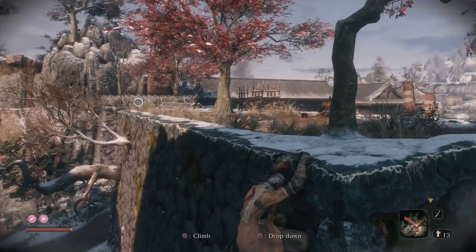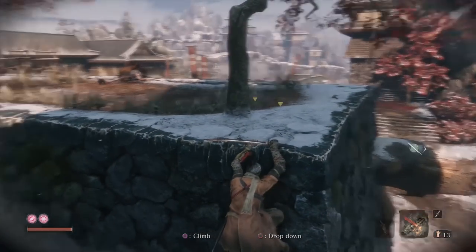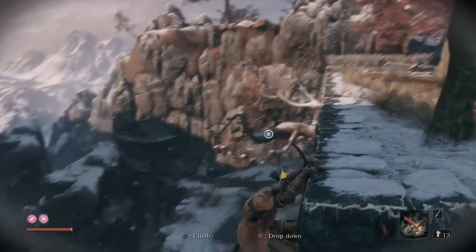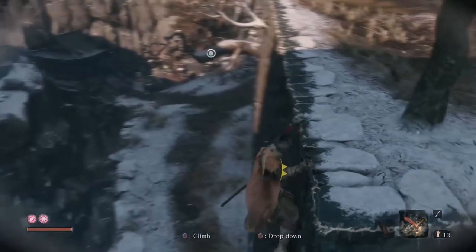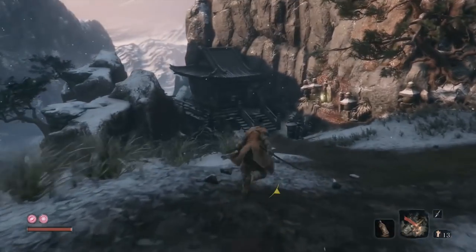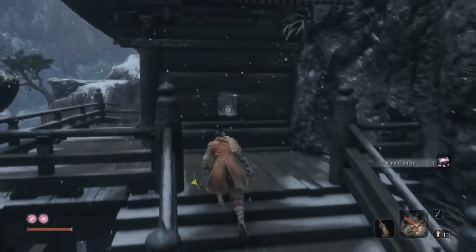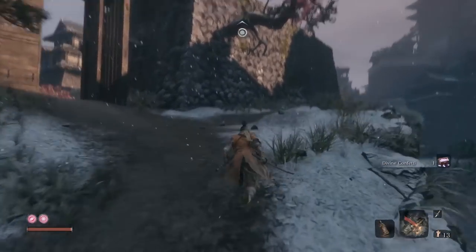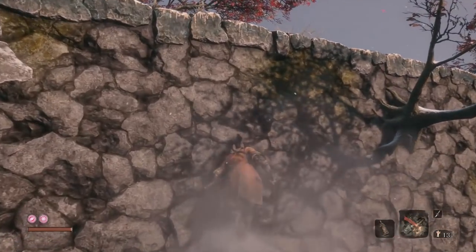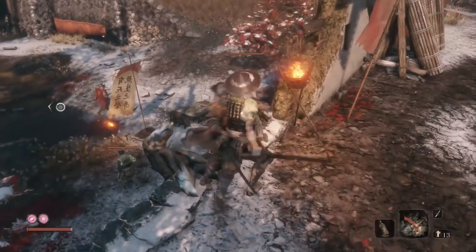After we clear out this fort area — basically just a big square — we'll head towards the broken bridge. First I want to kill the mini boss because he drops a prayer bead. That cabin you see has some items; the path leads to a headless boss that's probably too hard right now. Let's grab the divine confetti and come back to that later. I want to clear out all the henchmen before we fight the big guy.